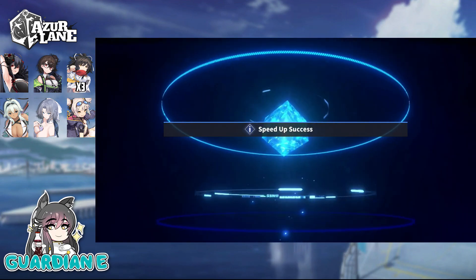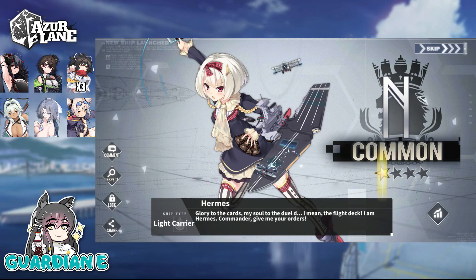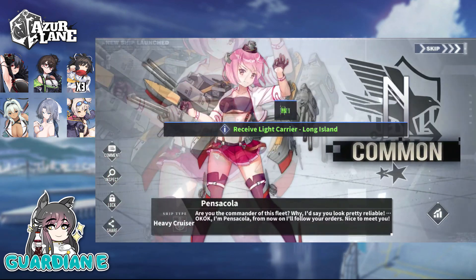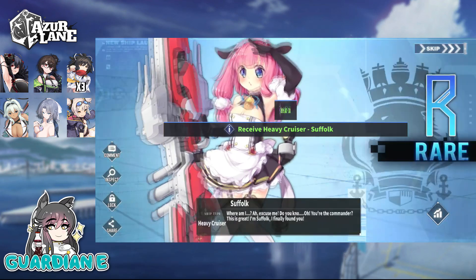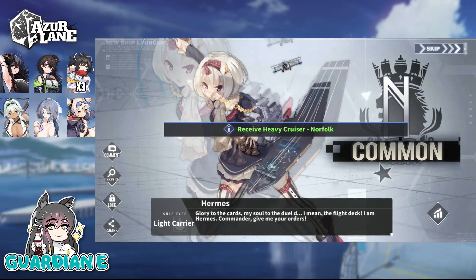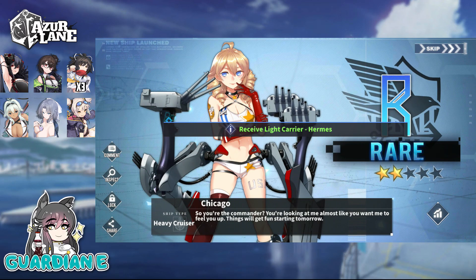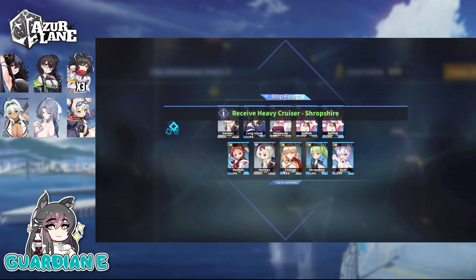We're going to have another UR before the end of the year too. Remember, you've got plenty of time to farm and grind commissions — try to get your cube counts up. Stick to your dailies, three per day during events, to really maximize your cube potential. Double Suffolk here. And remember, we do have the Commission Exchange, which gives you around 60 extra cubes on top of what you get naturally. So it's pretty awesome.